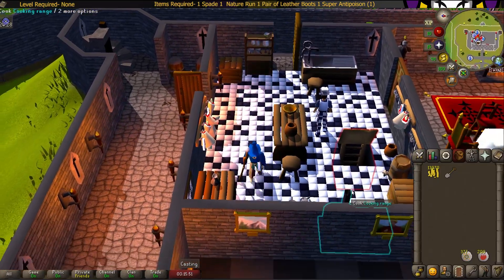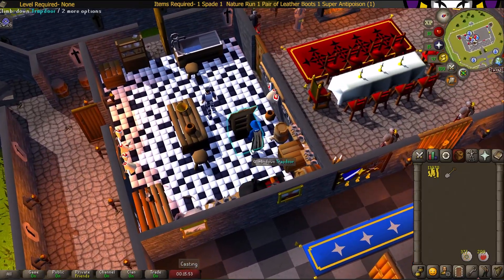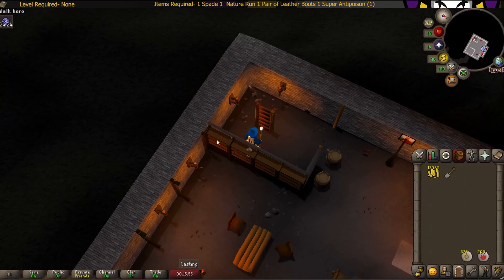To start, you can go down to the Lumbridge basement and pick up the leather boots, right behind the stairs, right here.